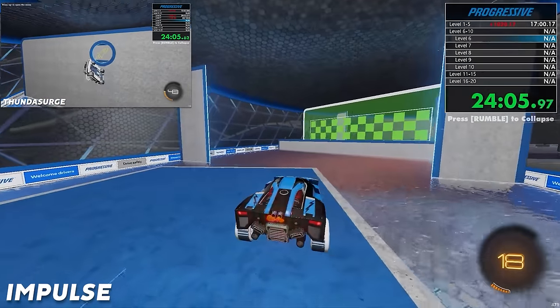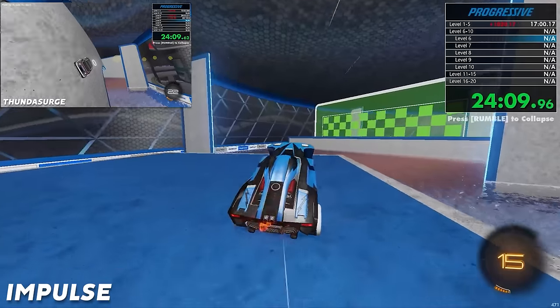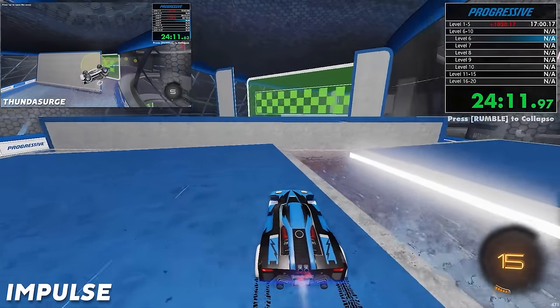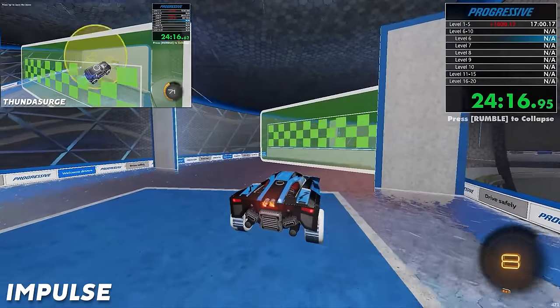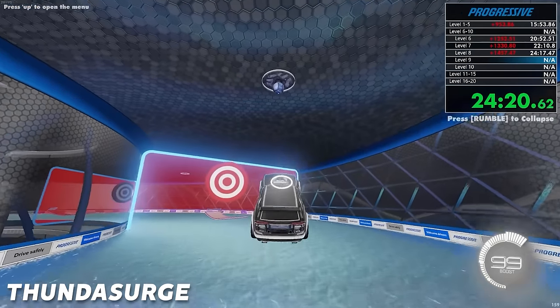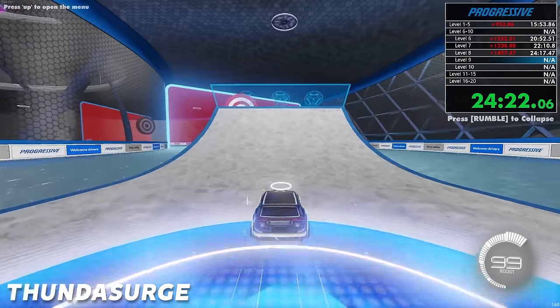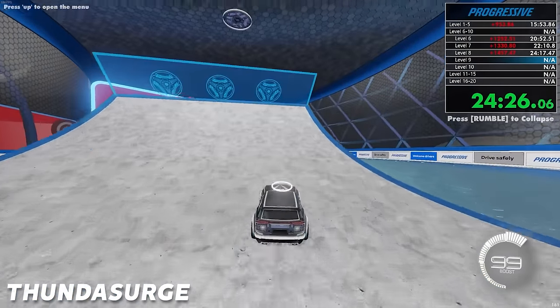Impulse has 18 boost — 15 should be enough for these last two platforms. He almost hit the wall — eight boosts left. Can he do it? This is the final jump. The wall hit him. Yeah, be careful — on the second last platform the wall starts to eat up on that platform. Thunder Surge beat the level by the way — he's on the infinite boost level.